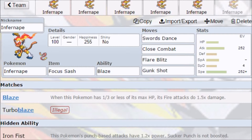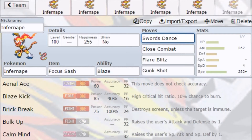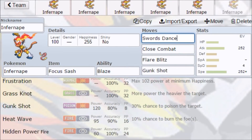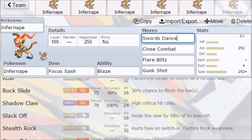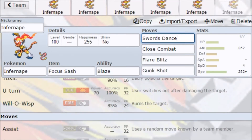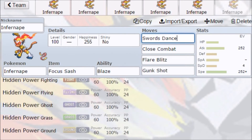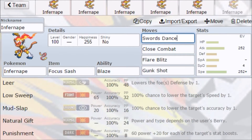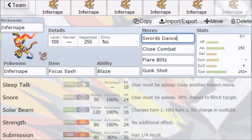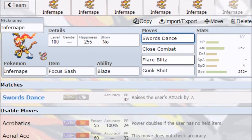Finally, we have a Focus Sash set. What I love about Infernape is I haven't even mentioned some of the crazy moves it gets: Acrobatics, Bulk Up, Calm Mind, Encore, Grass Knot, Low Kick, Nasty Plot, Poison Jab, Power-Up Punch, Slack Off, and Stealth Rock. It gets crazy moves, and that's why I always say Infernape is the most versatile Pokemon in UU. Some people might say Nidoking, but Nidoking just runs Flamethrower, Thunderbolt, Ice Beam, Earth Power, Sludge Wave — or the physical equivalent. Infernape will stay the most versatile Pokemon in UU of the whole game.